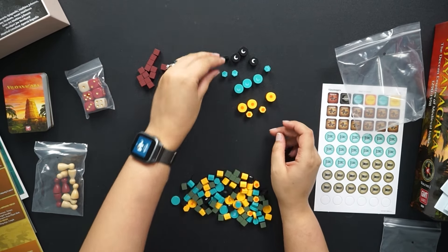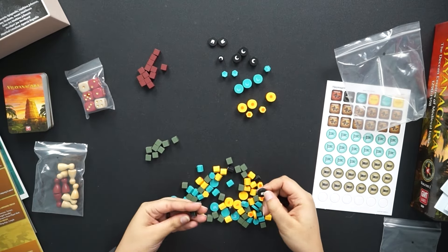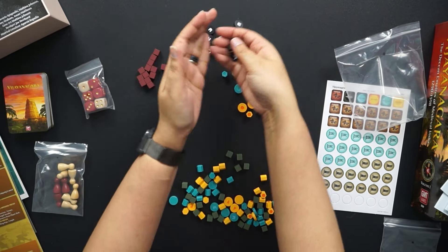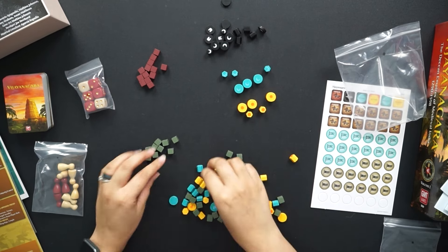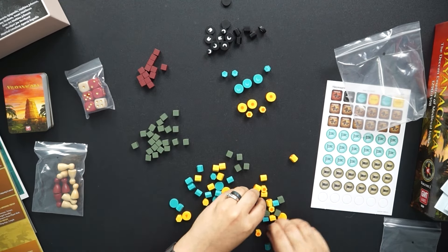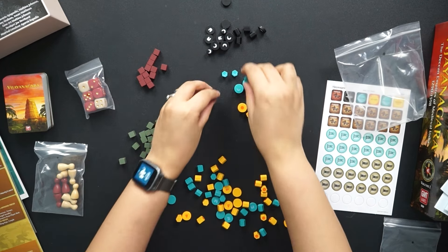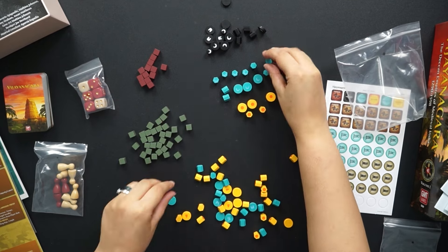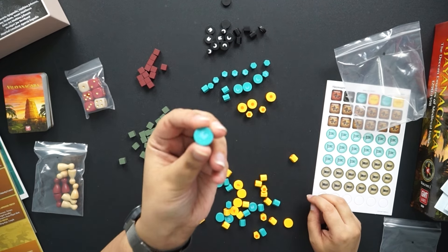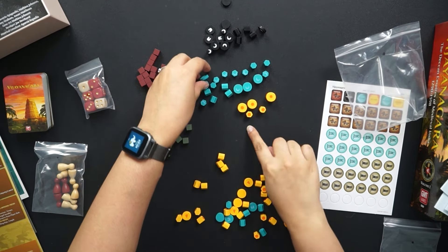I've got black moons and blue moons — I'm wondering if the black pieces are for the automated faction. I'll keep them separate for now and check to see where they belong. Green cubes for the Delhi Sultanate will go over here. Now we take out the blue pieces. It's interesting that the moon symbols on the blue pieces are so faint — you're definitely not going to see that clearly. It's kind of more of a white gold rather than contrasting gold.